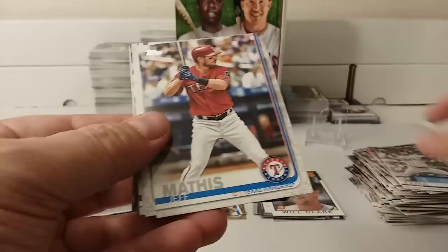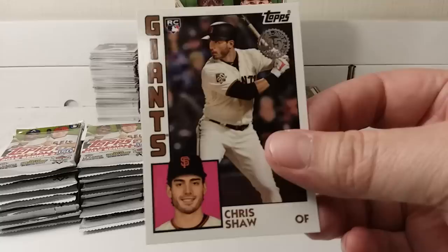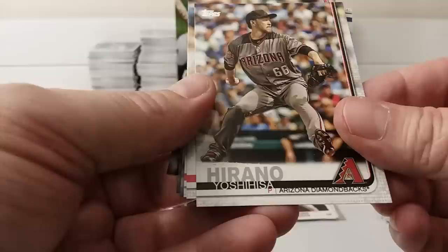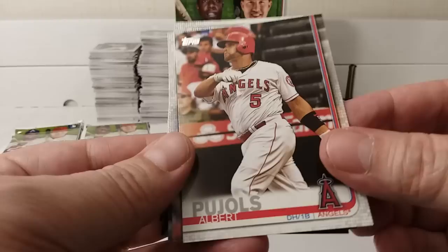Ben Gamel. Tyler O'Neill, Future Star card. Jacob Faria. Jeff Mathis. Minnesota Twins stadium card. Windy City Warriors card. Chris Shaw 1984 design insert, rookie card. Yoshihisa Hirano. Albert Pujols. Brock Holt. Andrew Triggs. And Daniel Norris.